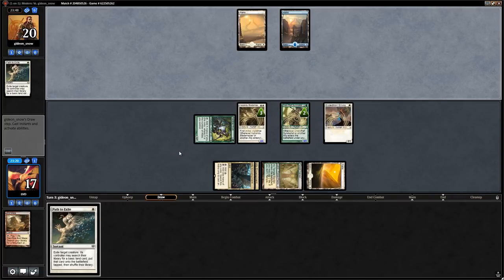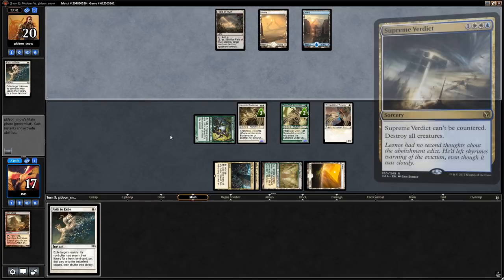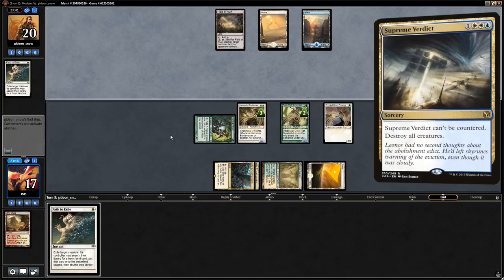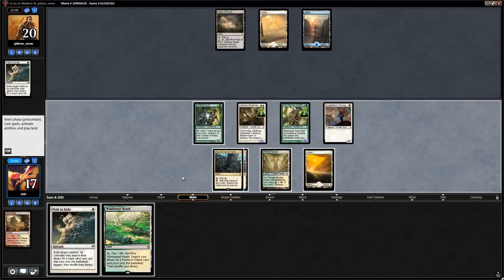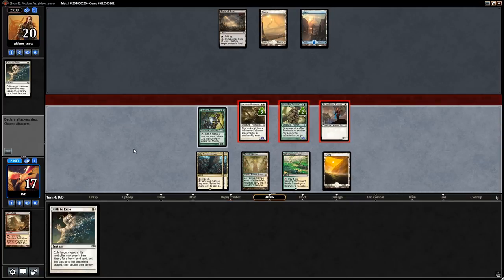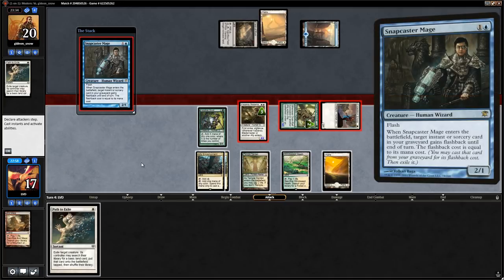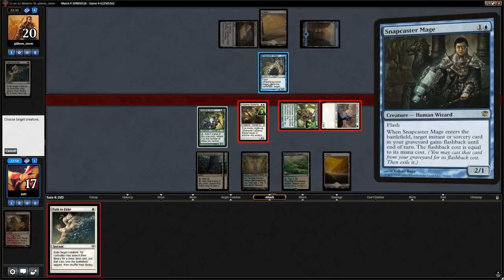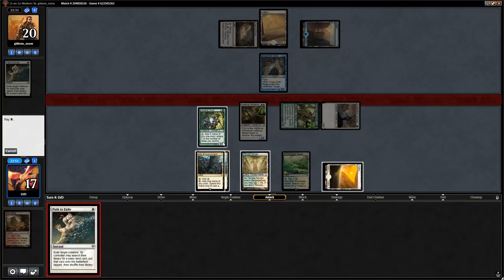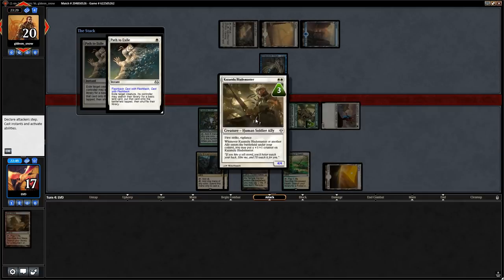Looks like we're up against Blue-White Control with a Field of Ruin. A turn-four Supreme Verdict will be devastating. We attack for nine; opponent has Snapcaster into Path, so we path their Snapcaster to stop the block. They path our Blademaster, which we return with Ally Encampment. We still hit for five.